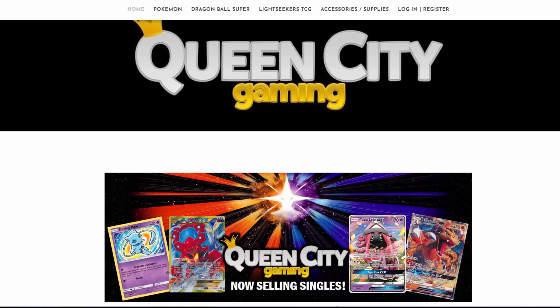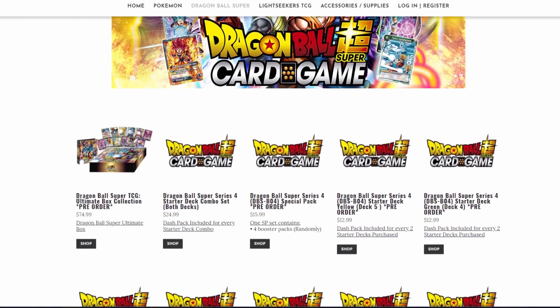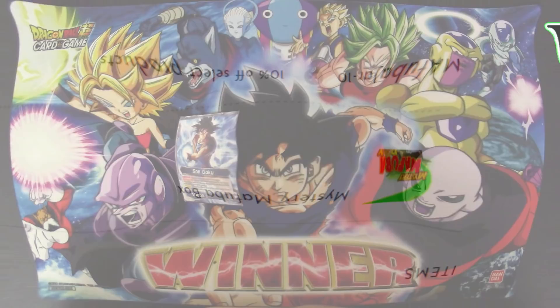Are you a fan of the Dragon Ball Super card game? If so, check out queencitygaming.com for sealed product, singles, and more. Just use promo code mafuba-jar-dash-10 to save 10% off your order every time.